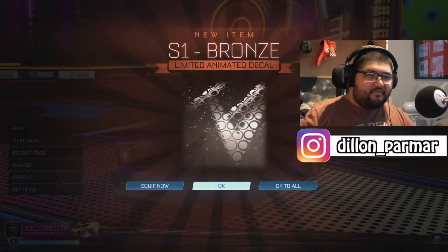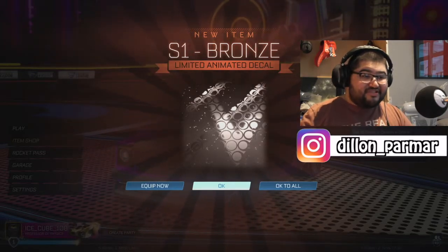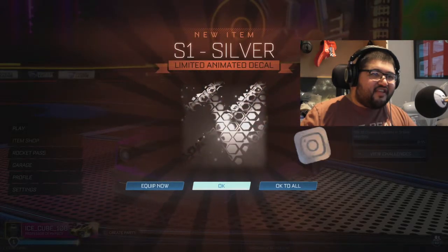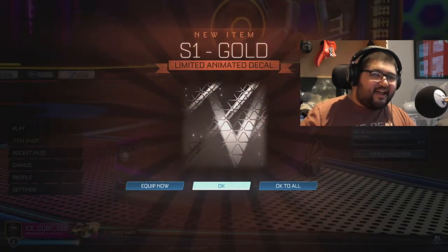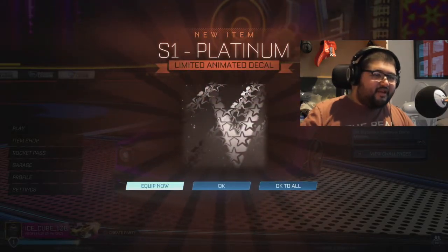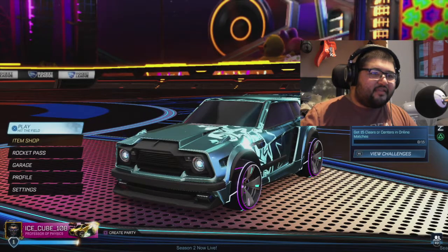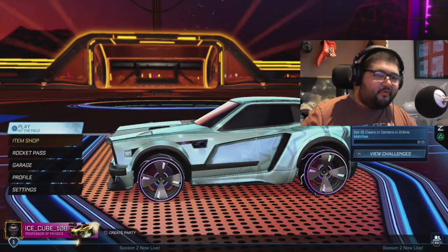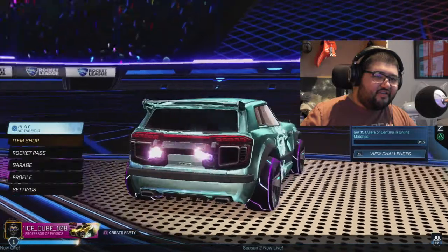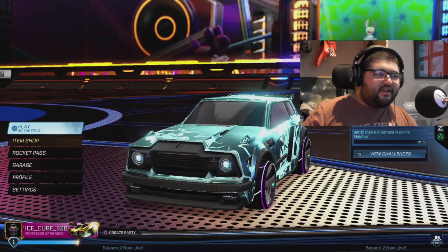I've just opened the game up and I'm gonna see my rewards. I got into Platinum so we got some Platinum rewards. We got Bronze, Silver, and Gold - these are animated decals. We've got Platinum so I'm gonna equip it just to see what it looks like. Oh, that's actually quite nice - it's got the Platinum star in the decal. That actually looks sick.